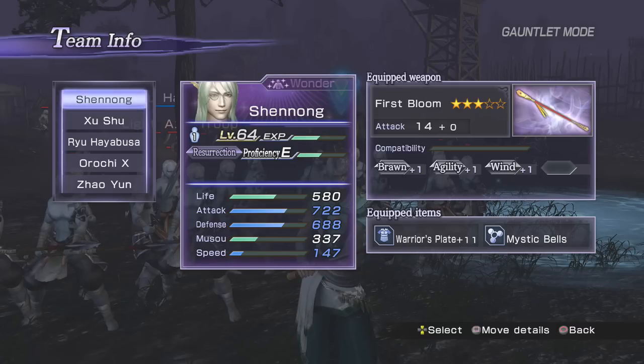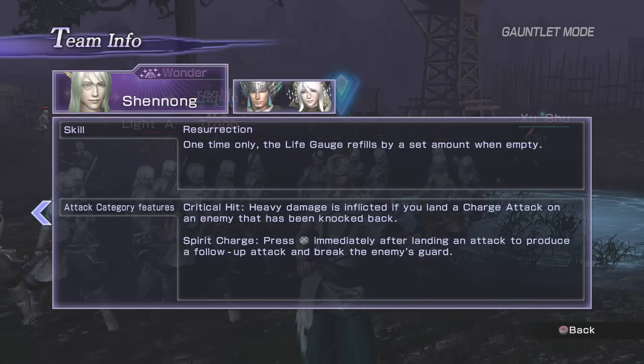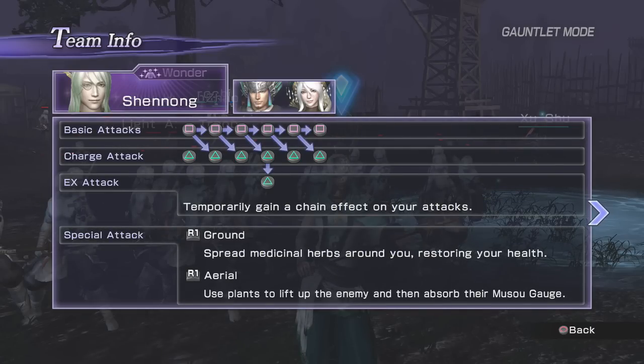Next up guys, Shenong. This is what I've got running on him at the moment. We're going to get to see all his attacks here — charge attacks, basic attacks, special attacks, standard Musou, and also his flying attacks as well.